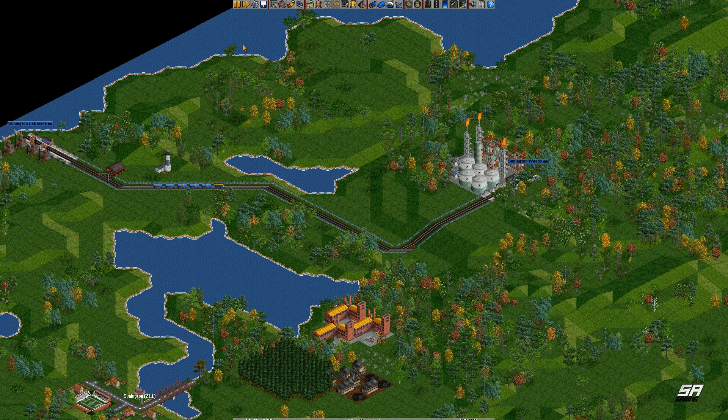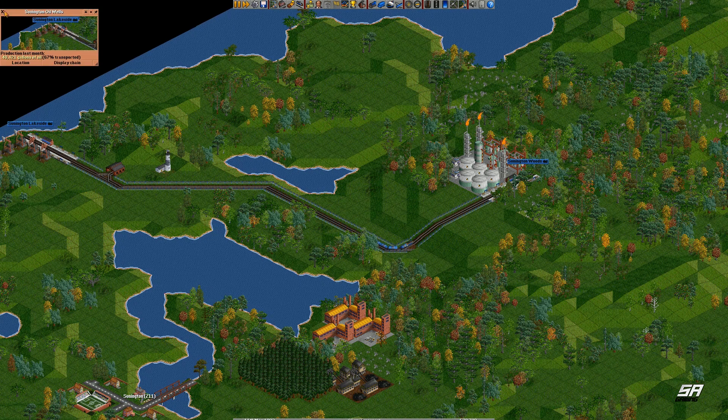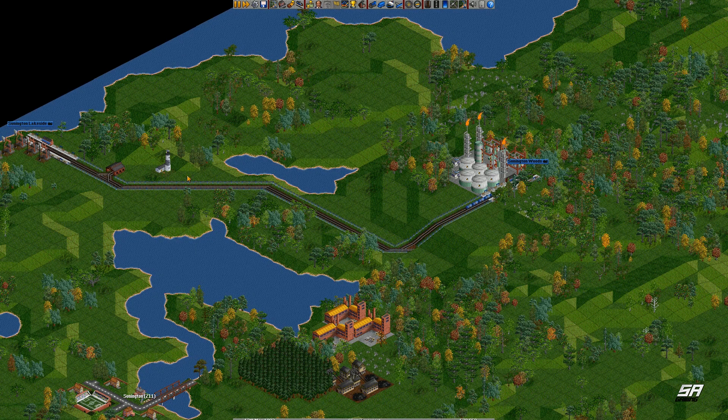Hey guys, welcome back to episode three of OpenTTD. If you've watched the previous episodes, you would have known that we purchased our first train — this lovely little oil train you can see here. It is happily running backwards and forwards between the oil refinery and the oil wells here in Sunnington, managing to get a mostly full load between the two.